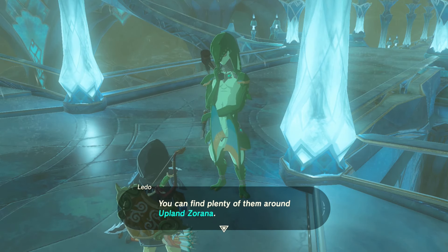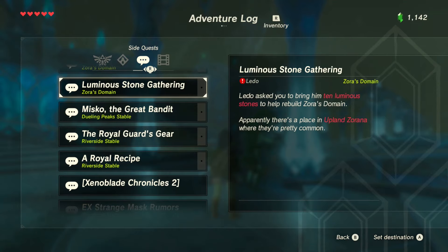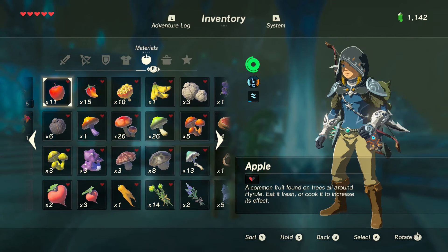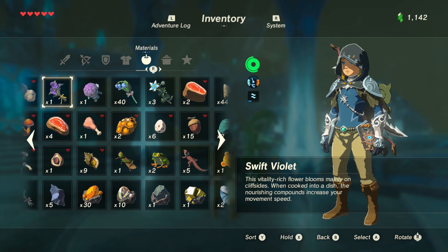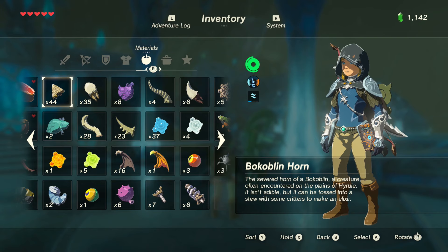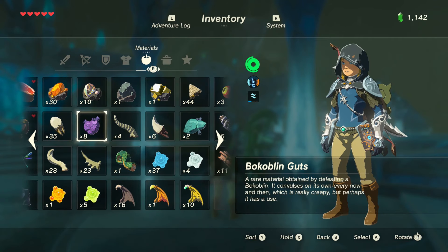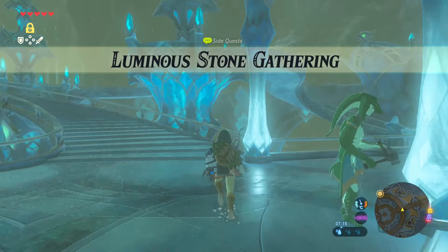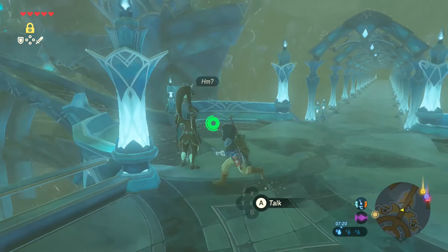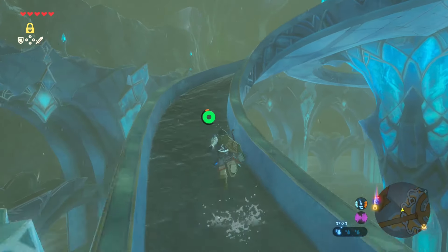Luminous stones? I think I might have one — I haven't got ten. How many have I got? Is it going to be in here? Where's all my amber and stuff? Am I just being blind here? Oh wait, there it is — I found a luminous stone, just the one. Quite a few to go, but we'll keep an eye out for them. This is where we came in. So we want to go out to the right, but why don't we have a look to the left first and see what we can find up here.